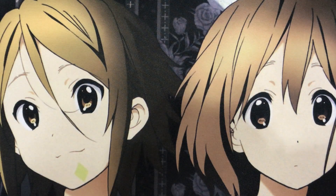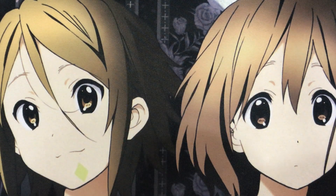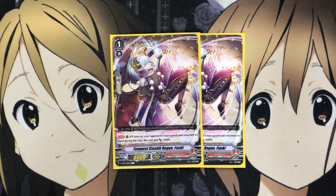I run 3 Stealth Rogue of the Night, Sakura Fubuki. On rear when placed, if you have 3 or more units, discard a card from your hand — this unit gets plus 3,000 until end of turn. If there are 1 or less face-up cards in your damage zone, draw a card and Countercharge 1. I also run 2 Tempest Stealth Rogue of Fubuki: if your or your opponent's rearguard was returned to your hand during this turn, this unit gets plus 6,000 — great synergy with all the return-to-hand effects in the deck.